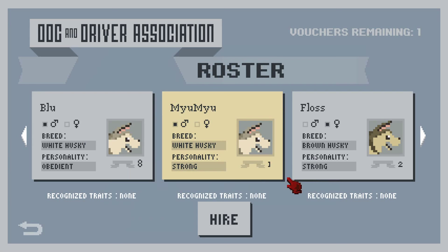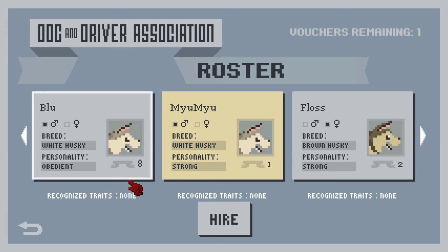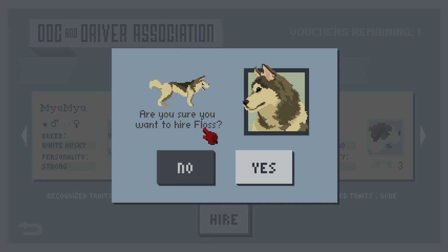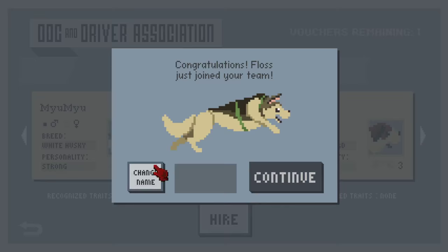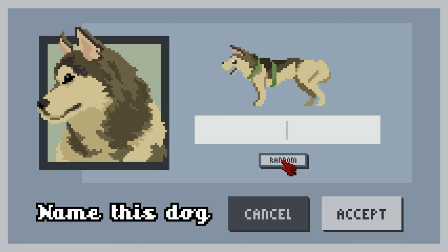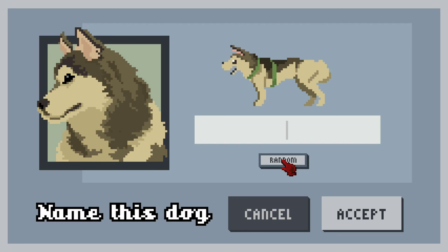Oh my goodness, this is so exciting, and we need to get one last dog. We've got obedient and steady, so I wonder if we should go with strong now. A white husky sounds really cute, but look at Floss - look at her! I probably should be picking her more carefully but I really like her. I'm gonna name her Lavender. I know it seems kind of weird, but I want to name her Lavender. Look at my dogs!